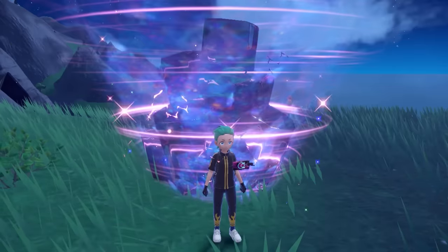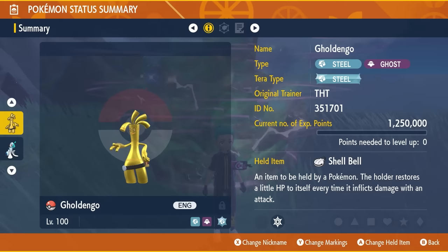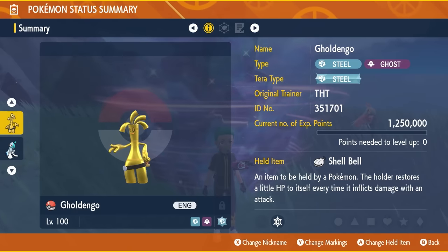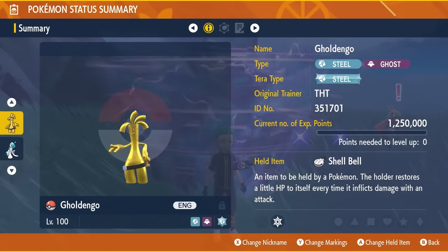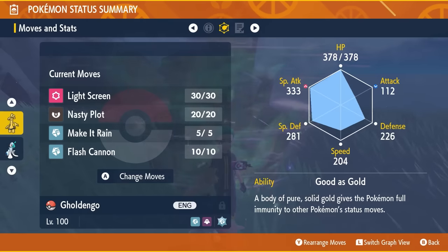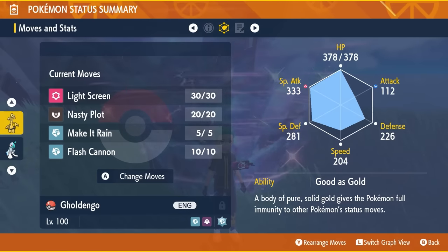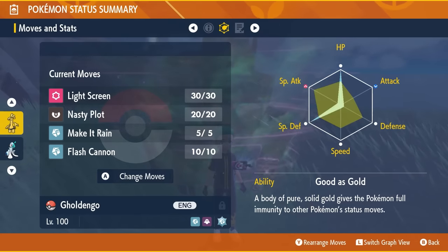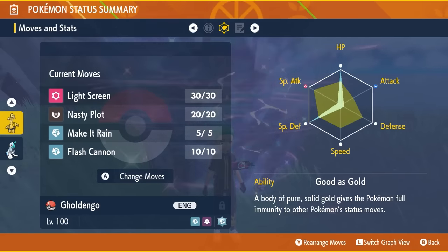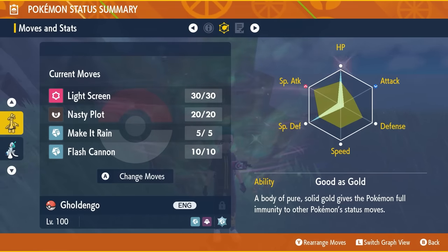The build we're featuring today is for Gholdengo. It's going to be the Steel and Ghost type, with the Tera type Steel. It will have the held item Shell Bell, will be level 100, hyper-trained so all IVs are set to 31. The moveset is Light Screen, Nasty Plot, Make It Rain, and Flash Cannon — might be an idea to PP Max the Flash Cannon but not super necessary. The ability is Good as Gold, and the EV spread is 252 EVs in HP and 252 EVs in Special Defense with the remaining 6 in Special Attack, with a Modest nature.